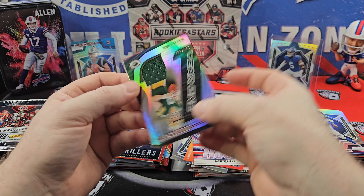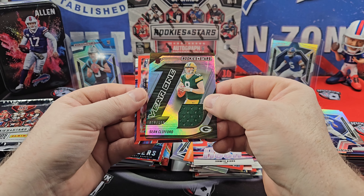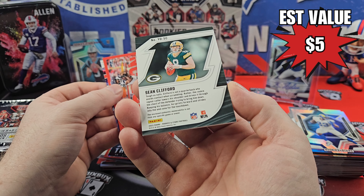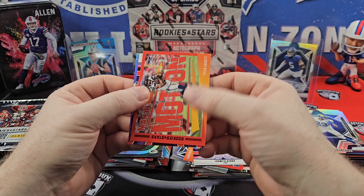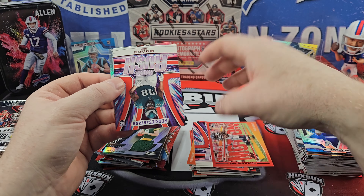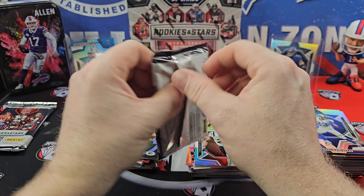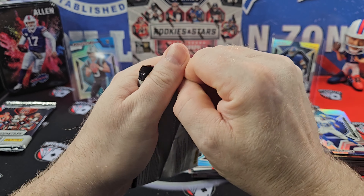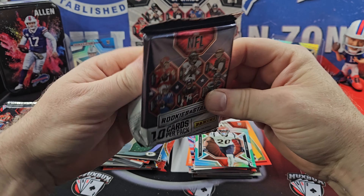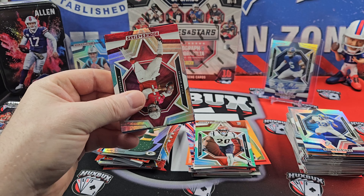Sean Clifford on the Year One, numbered /399. Behind that, Tyler Lockett — who is getting his contract restructured. Jalen Carter and a DJ Turner. Two more packs. Haven't seen our auto. We haven't seen points, so we're expecting something here.